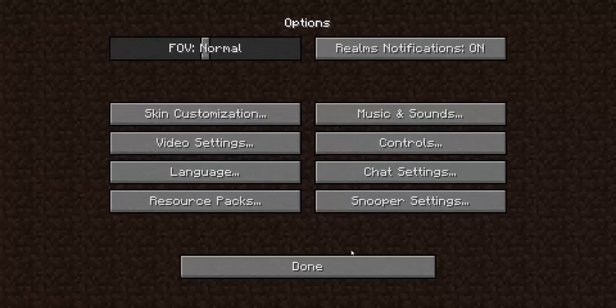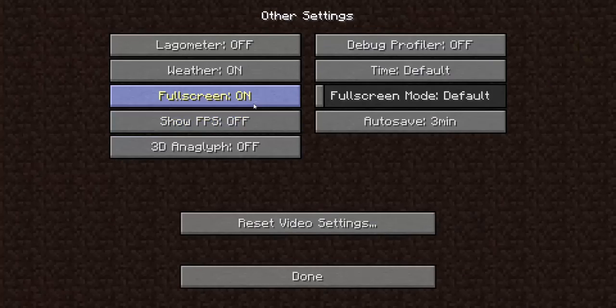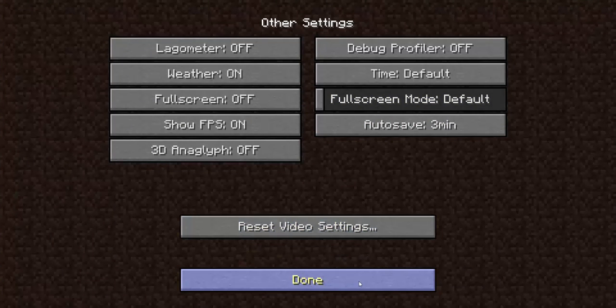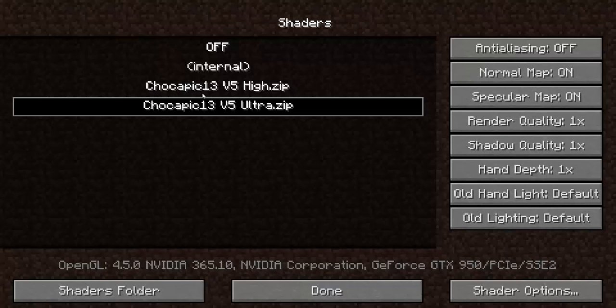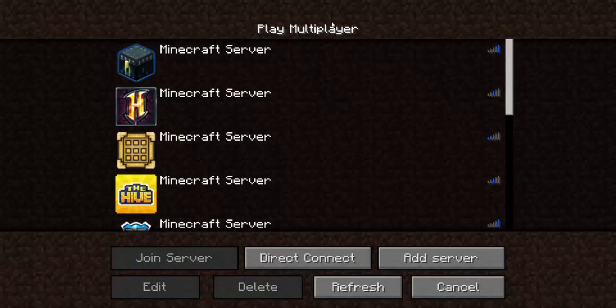First, before we do anything, I have installed a shader pack. Going to the right area for shaders - there we go. It's already on, it's called Truepack 13, person 5 ultra ultra, because I want the best.